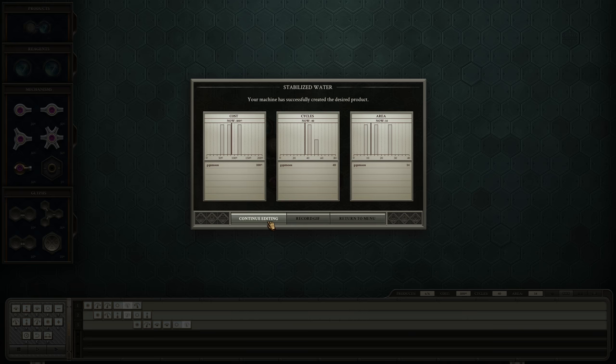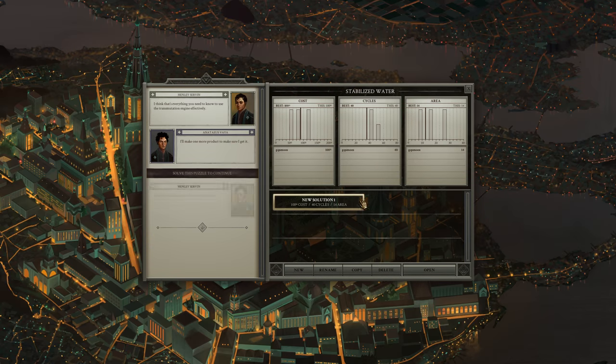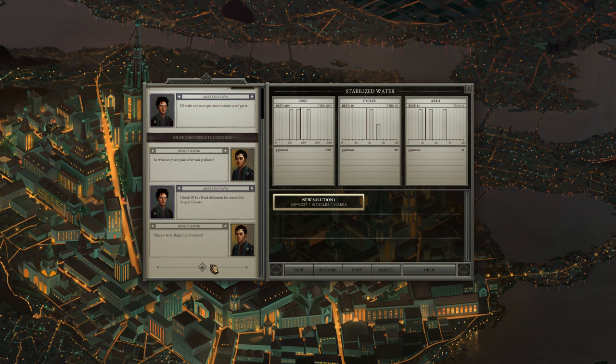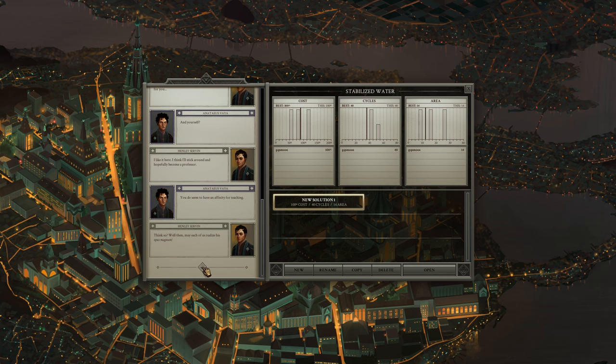I wonder — is this something I could do with a single arm? Probably not, but it's curious to think about. You know what, just as a little bonus, I'm going to give that a shot. Return to menu. What are your plans as you graduate? I think I'll be head alchemist for one of the august houses. That's bold right out of school. Why not? I like it here, I think I'll stick around, hopefully become a professor. May each of us realize our opus magnum.